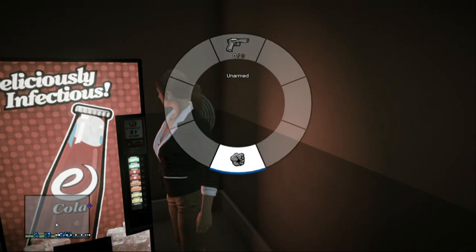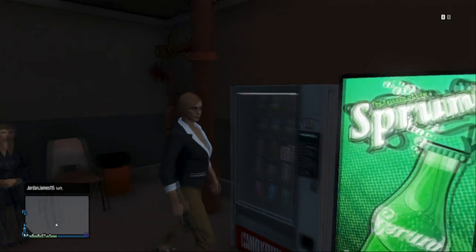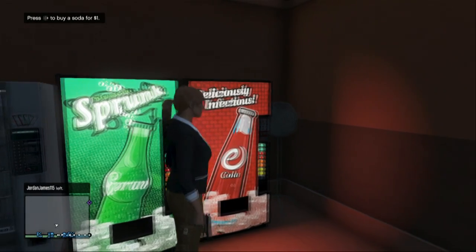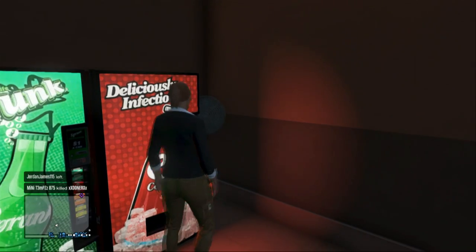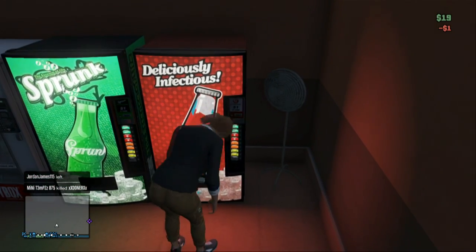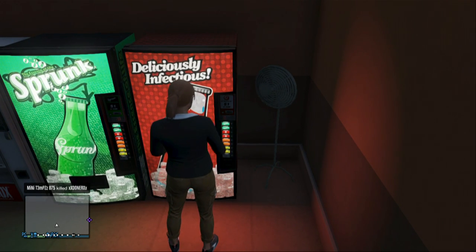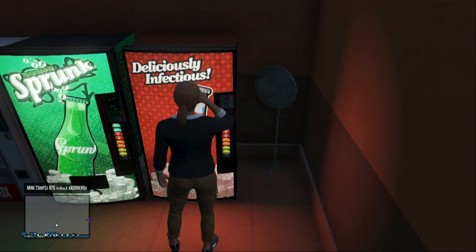It's a dollar to buy by each vending machine, but it's really easy. First, you need to pull out your gun, and then go up to the one on the far right side. Once you're up there, you need to press the right side of your keypad and it'll let you buy a soda. It's just pointed on this soda — which one I wanted to buy — and it's actually bought it there.